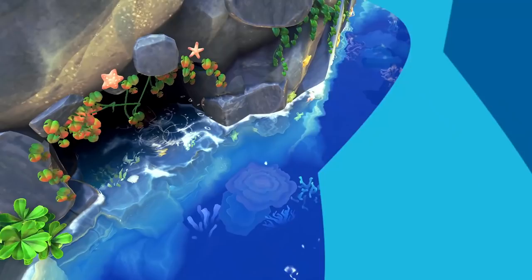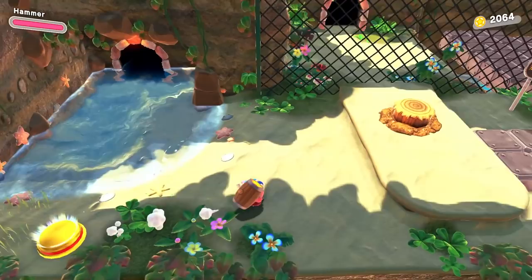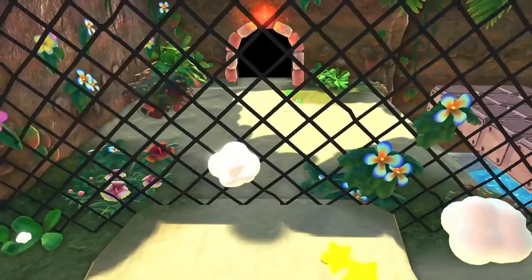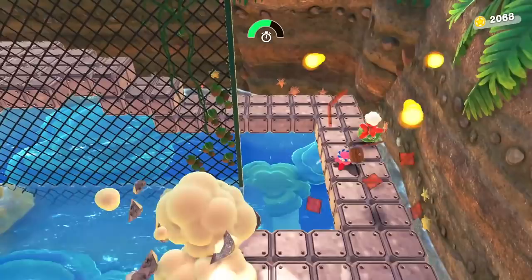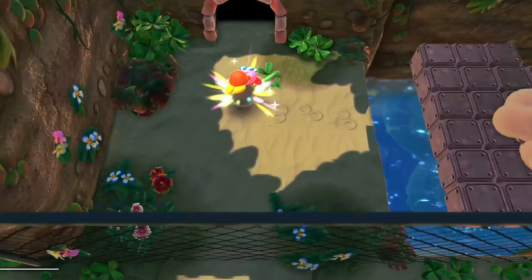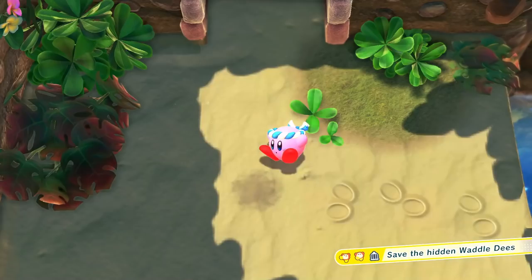My curiosity is piqued. The Hammer ability again — I gotta race or something. Oh there he is, it's timed — go go go go go! Don't slow down. Almost there, hold on tight Waddle Dee — got it! Save the hidden Waddle Dee's — two out of three. Good work!